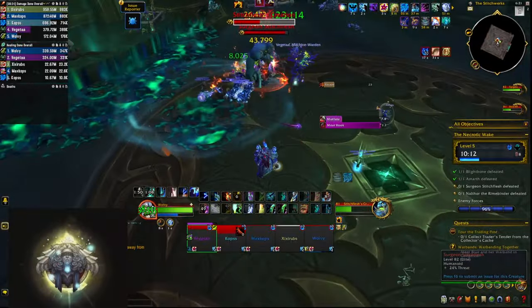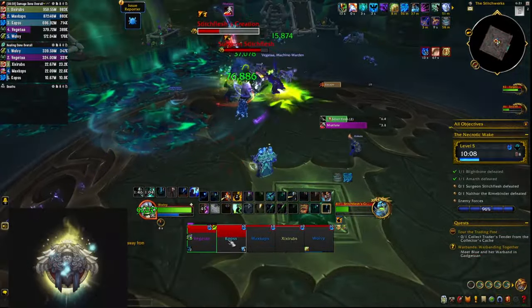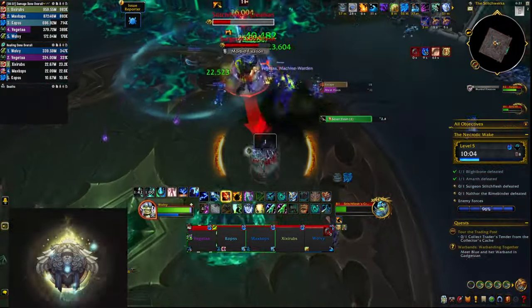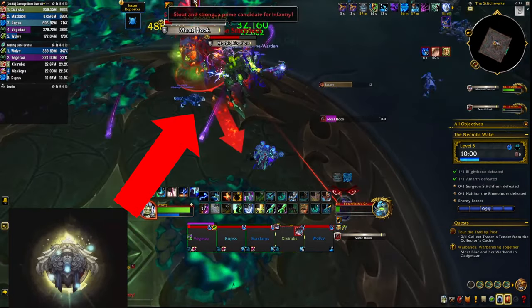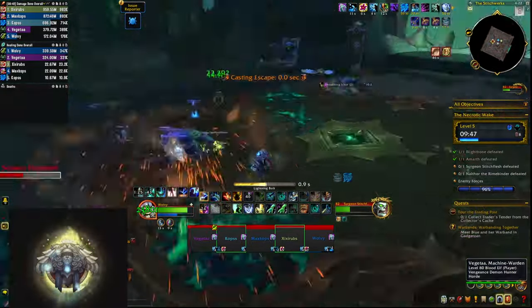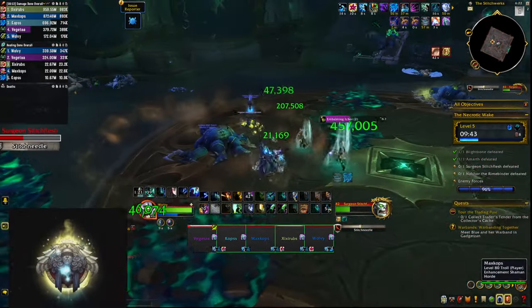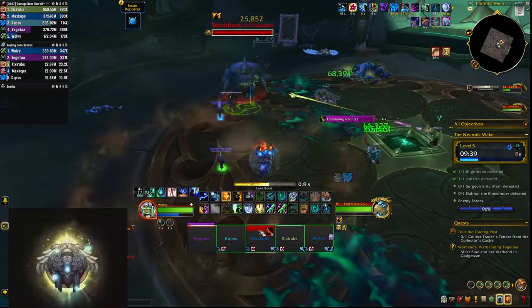You can now focus the boss, but watch your positioning — keep the boss between you and the big creation, which should still be alive. The creation will still cast the meat hook, and you want the boss to soak it, since the boss also does a Morbid Fixation mechanic chasing and killing players if he catches them. Landing the meat hook on the boss negates that mechanic. At some point the boss jumps back onto the platform and becomes immune again, and summons another creation, so you repeat the whole phase.